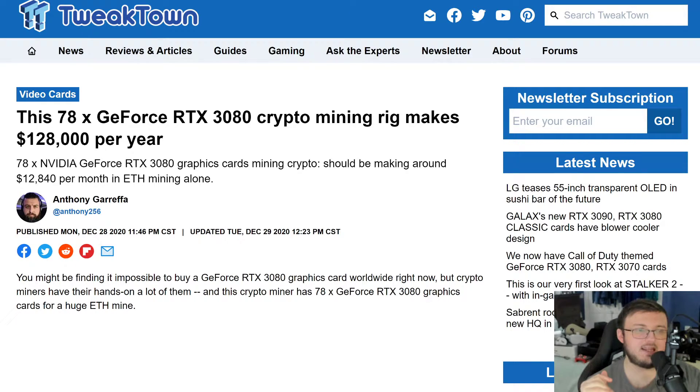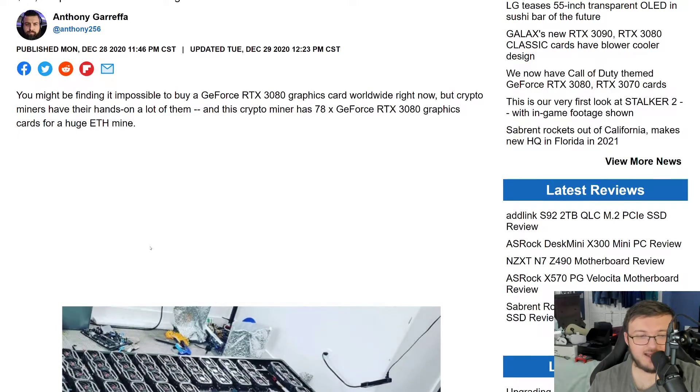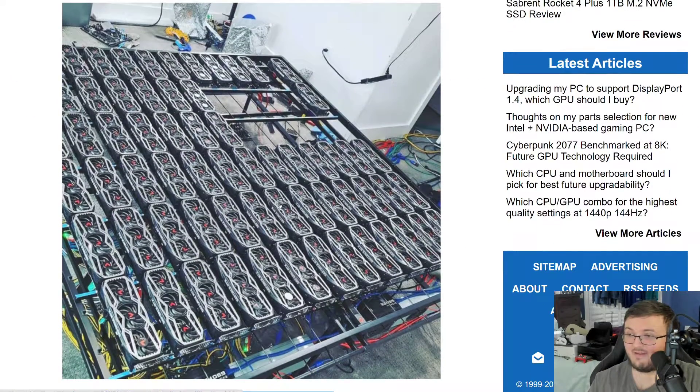Indeed, a 78-GPU crypto mining rig with 78 GeForce RTX 3080s — guys, this is absolutely insane. First off, just the founders edition: if he did this with all founders edition cards, it would cost him fifty-four thousand five hundred and twenty-two dollars.